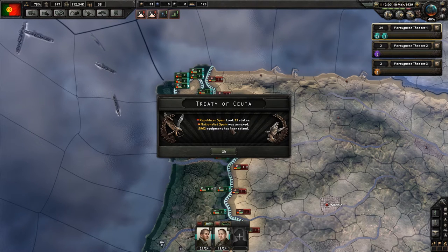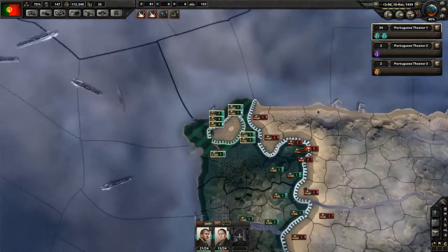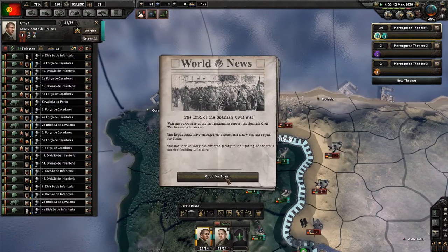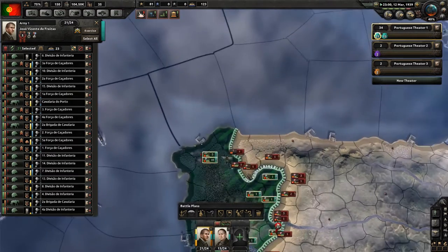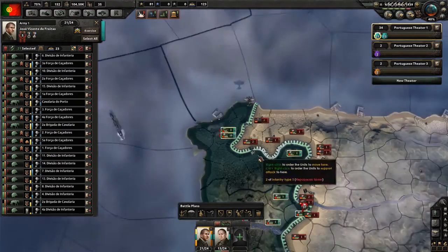Republican Spain took 11 states, Nationalist Spain was annexed, and lots of equipment has been seized — okay, that's the Treaty of Ceuta. The end of the Spanish Civil War: with the surrender of the Nationalist forces, the Spanish Civil War has come to an end. The Republicans have emerged victorious. The war-torn country has suffered greatly. Well, there would be much rebuilding to be done if we weren't completely ruining them.